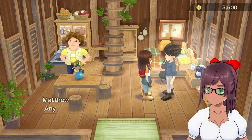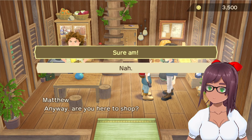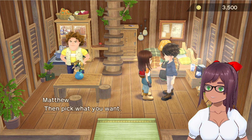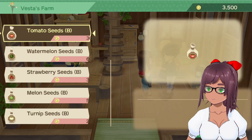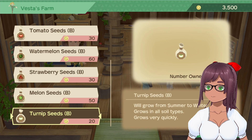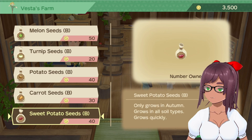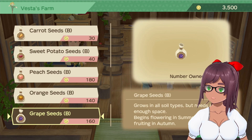First, to buy crops you're going to go up to Vesta's farm. You can talk to Vesta, Matthew, or Cecilia when you click on them. They either will ask right off the bat if you want to buy anything, or you can choose to chat and they will ask if you want to buy anything once more. If for some reason they don't give you the option, just choose one of the other two. Normally you can find one if not more in Vesta's home, in the little shed next to the home, or out in the fields.